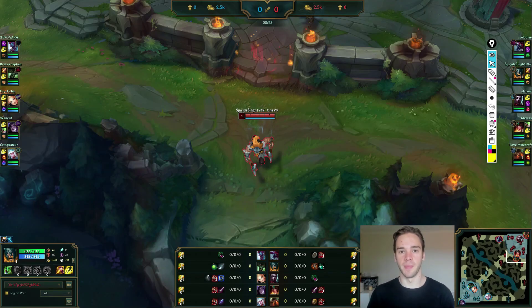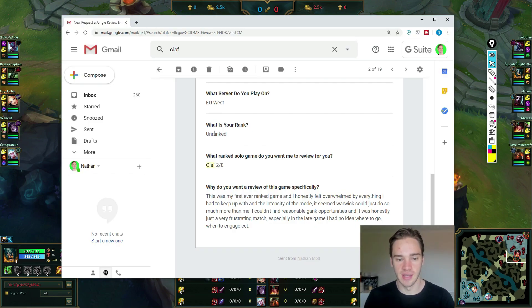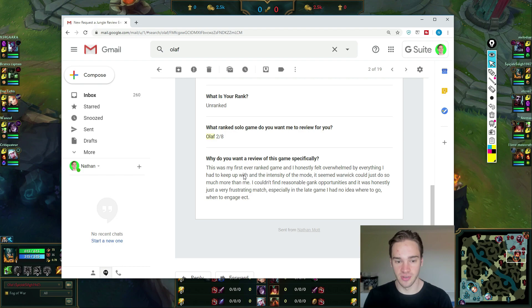Hey, Nathan here, helping you become a better jungler. I have a review request from a player on the European West server. He's unranked, but the average rank of this game is around Bronze 1. He goes Olaf — this is a lost game of his, going 2-8, so definitely not an ideal score. Let's dive into it.